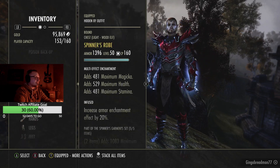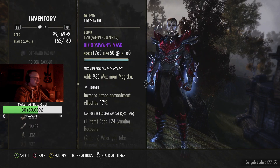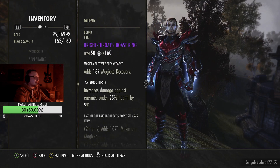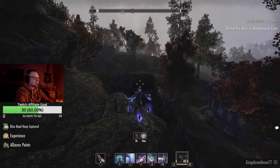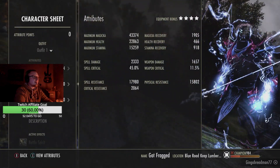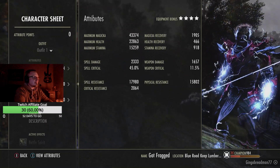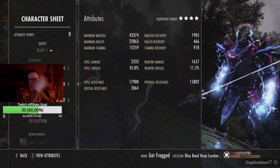Blood Spawn is definitely the way to go with Mag Sorc these days. Even on a pet build it's obviously better to have 5-1-1 armor weight; I just have light and medium at the moment — I've been too lazy to go get a heavy piece, but you want full Undaunted 5-1-1. Still using Spinners — Spinners is great. For jewelry I have an infused necklace with spell damage and then bloodthirsty rings with Magicka recovery. Fully buffed with the potion, Magicka recovery is 1905, 43,000 max Magicka, and 2300 spell damage — and that's without Continuous Attack.